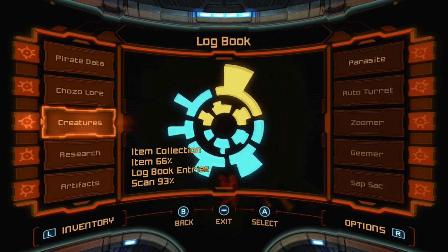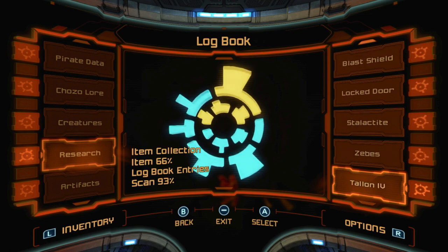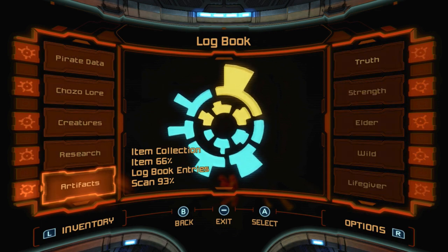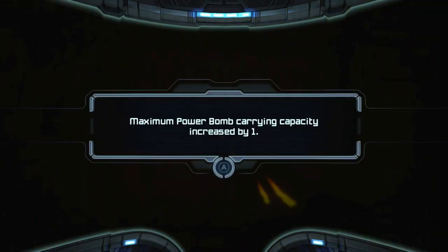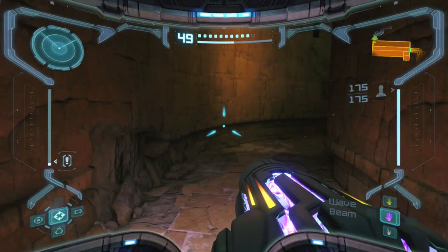Wait, there's only one pirate data left? What in the world? Research — we have all the research as well. So we're very close on this. It's really just creatures and then one pirate data, which I think I know what it is — it's going to be deeper in the Phazon Mines. That's crazy.